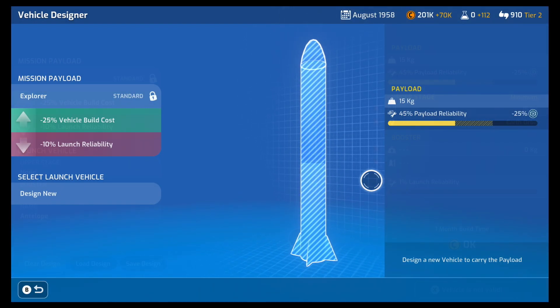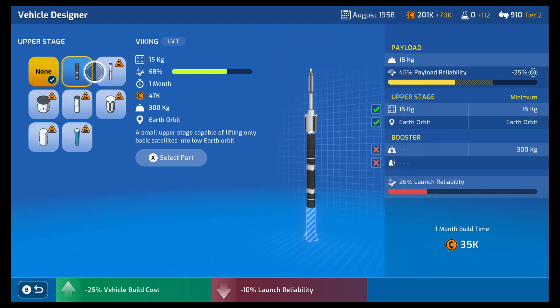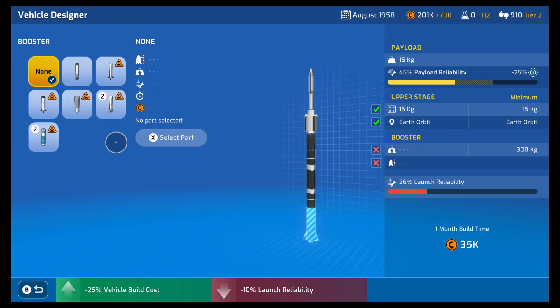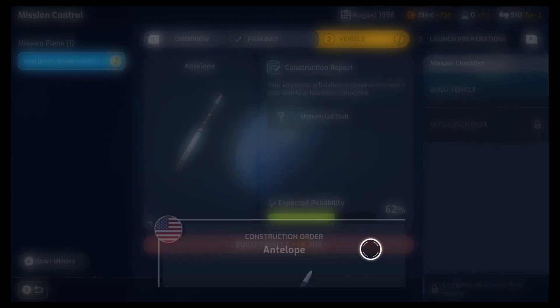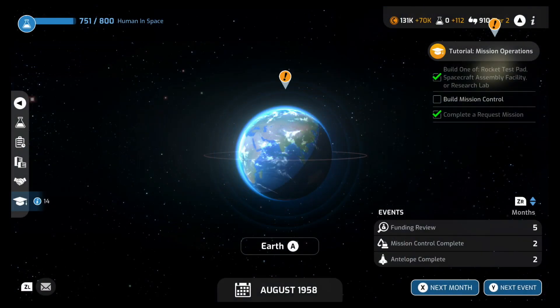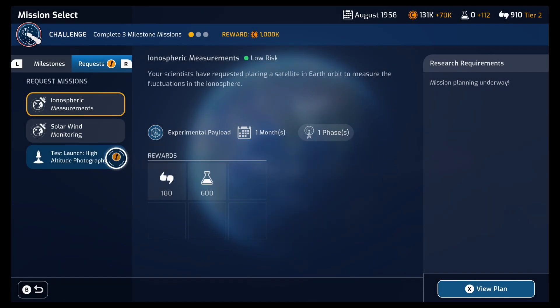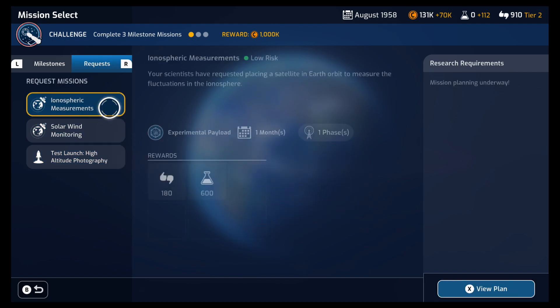Let's go ahead and design the vehicle. Let's select the vehicle and pick an upper stage. This is where we might need to research something — oh, that one works. If the cheap ones that I already know and have researched work, then we're going to select them. Let's go ahead and build that — 70k. It'll be the Antelope, completed on October 1958. We have another request over on Earth: test launch high-altitude photography — launch a sounding rocket with a 35mm camera to capture images of the curvature of Earth from high altitudes. That's cool!